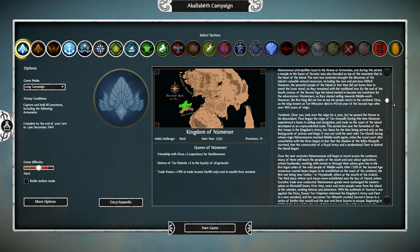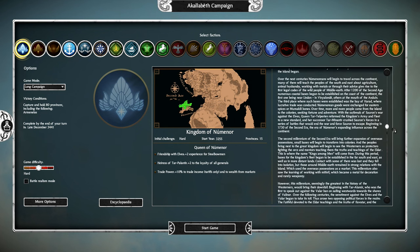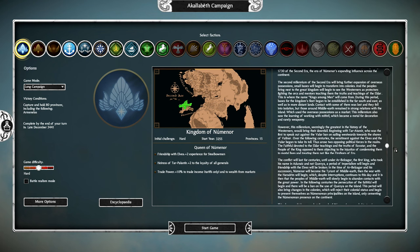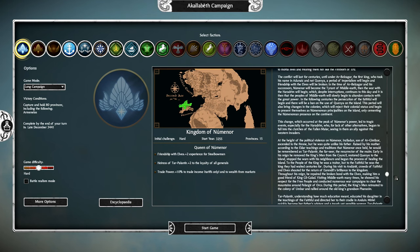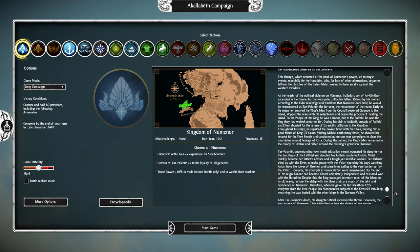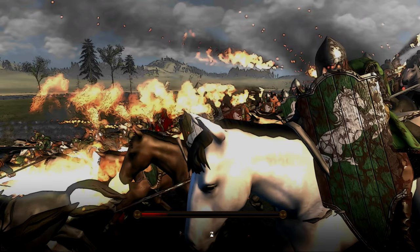I'll have to double check, but I believe Shogun 2 does have the ability to rename units, so if we have unique names for characters that could be fun to play around with. I'm going to slowly scroll through the flavor text for this faction. The first thing we'll have to do in this campaign is deal with our civil war. The mod suggests starting on hard difficulty, which I'm open to.